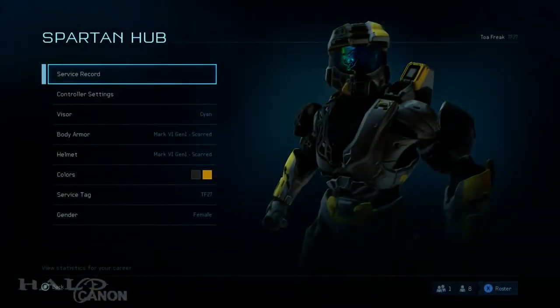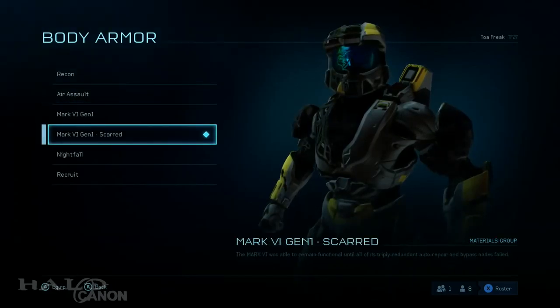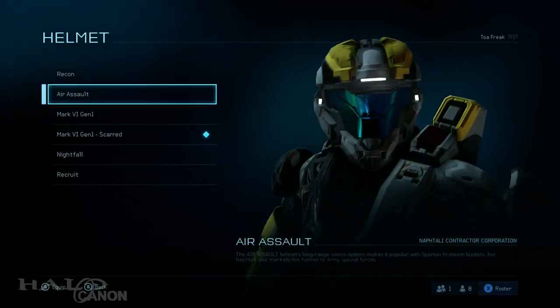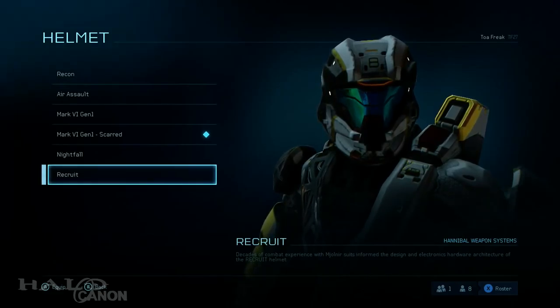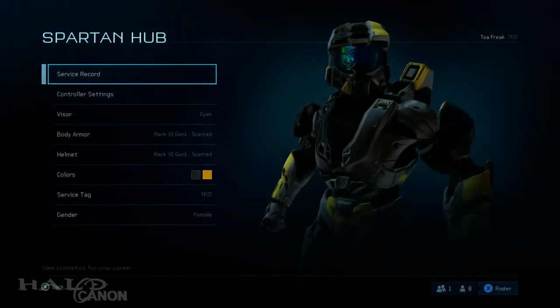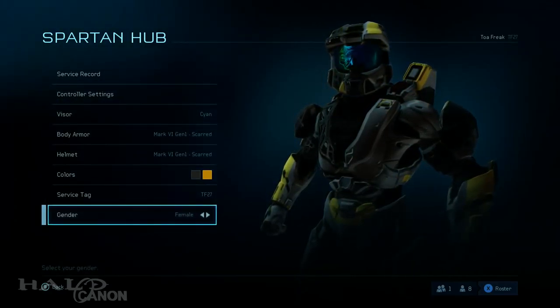Let's wrap this up with a look at customization. The armor sets are great from what I've seen, but customization in the beta is very limited — helmets and body armor only. I can only hope this is a limitation of the beta and that the final product will feature the full range of customization that we've grown accustomed to. If not, oh well, but it would be nice.